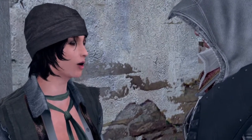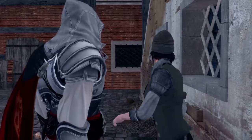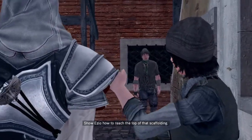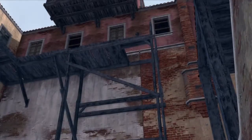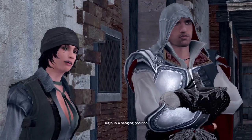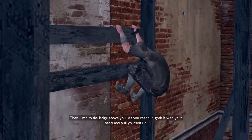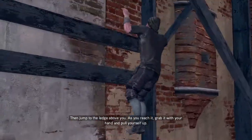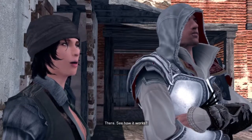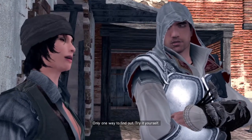I can do that — well, I can't, but Franco can. Franco, move it! You have to reach the top of that scaffolding. Begin in a hanging position, then jump to the ledge above you. As you reach it, grab it with your hand and pull yourself up. There — see how it works? I think so. Only one way to find out — try for yourself.